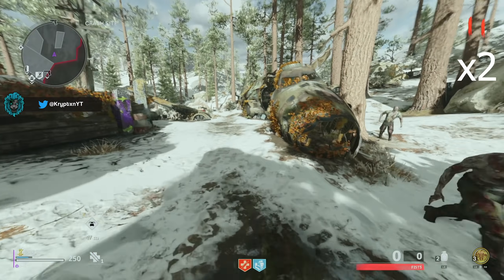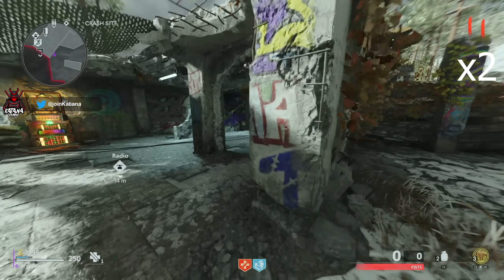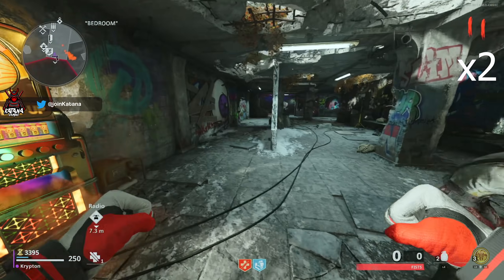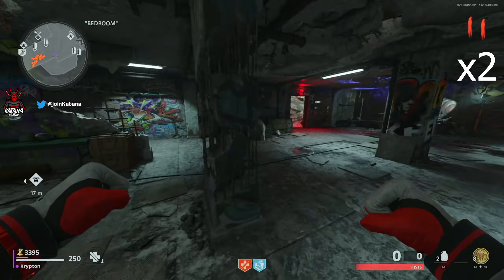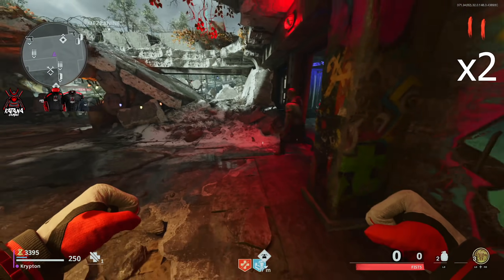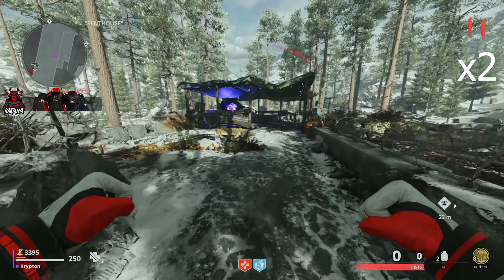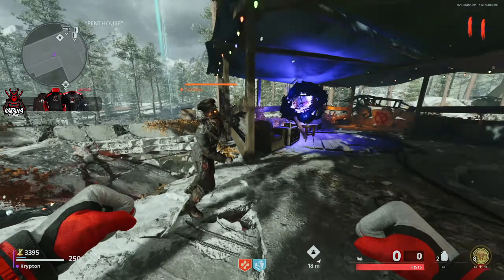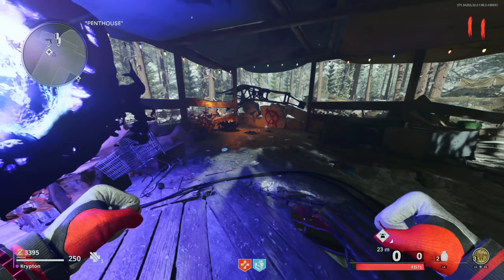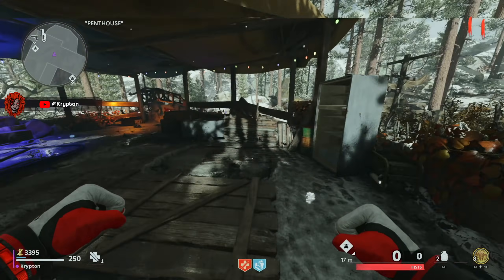Let's move on to Die Machine. You want to set this map up exactly like you did on Firebase Z — turn on the power, get at least two decoys, grab whatever perks you need. You actually don't need any perks to set this up but Jog will come in handy. I'd recommend training the zombies out by the broken plane, then training them into the top of the penthouse, keeping them in a tight bunch on the way up.